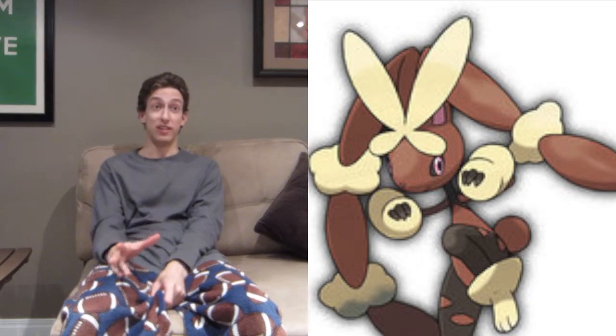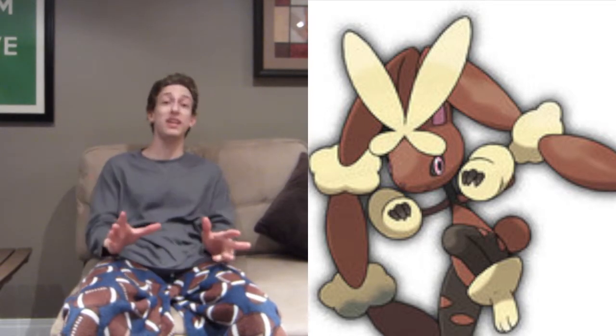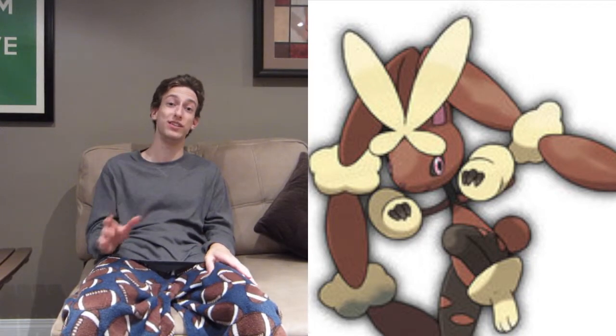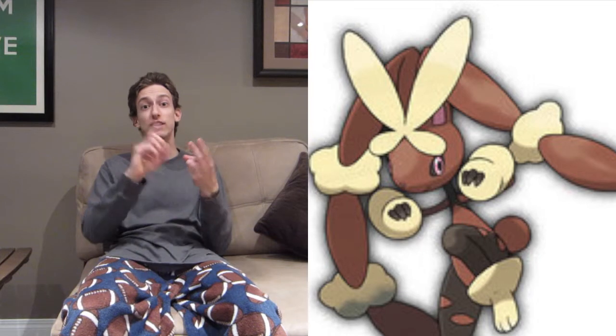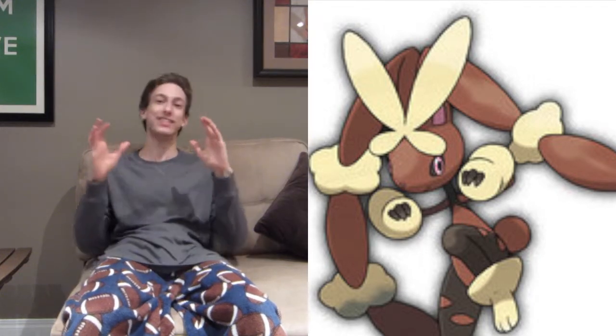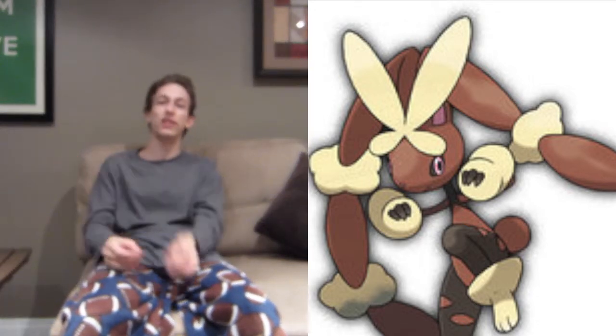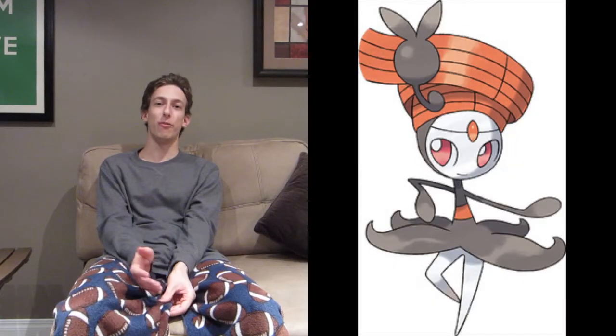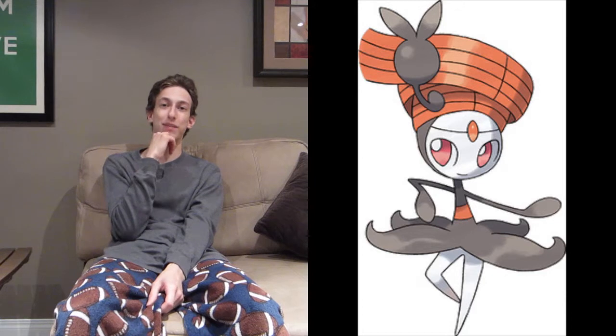It gets the Scrappy ability, and that right there is the best part for me, because now it can take care of ghosts — it doesn't have to worry about ghost immunities. Which means it can actually have super effective moves against Sableye, Spiritomb, Froslass, and even Aegislash. It's also gonna get a speed boost and an attack boost. So it looks like the Pirouette form for Meloetta is gonna be kicked out of the metagame now that we've got a better Normal/Fighting type with Mega Lopunny.